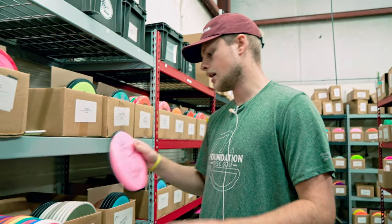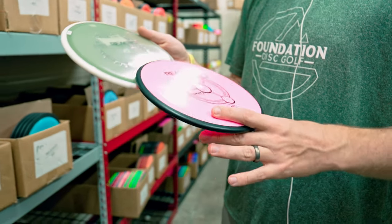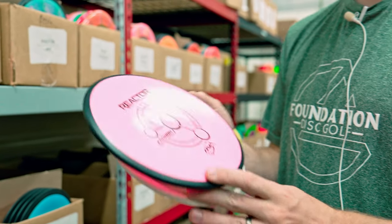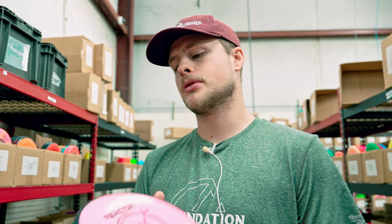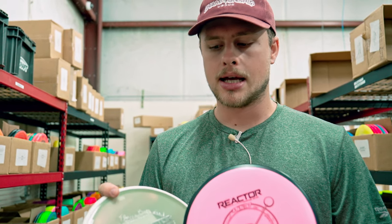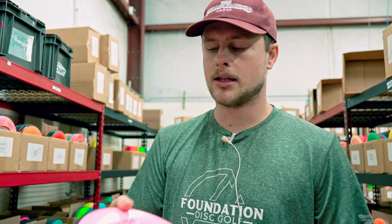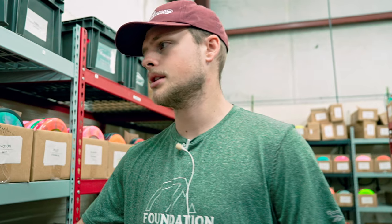As we keep walking this way, another great disc to highlight here is the Reactor. We have the Reactor right now in both the Fission and the Eclipse Glow. This is a great straight mid. A lot of people are throwing Hexes right now from MVP — sometimes they're hard to get your hands on, they're very popular. If you're looking for something a tick more stable than that, that is the Reactor, but it is also an incredibly glidey straight disc. This disc gets overlooked a lot because of the popularity of the Hex, but if you're looking for something that flies just as straight with just a little more fade at the end, that would be the Reactor.